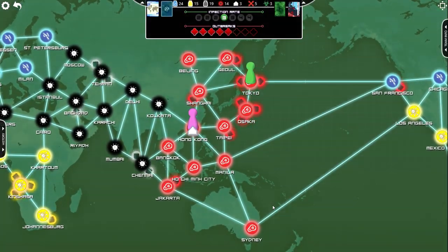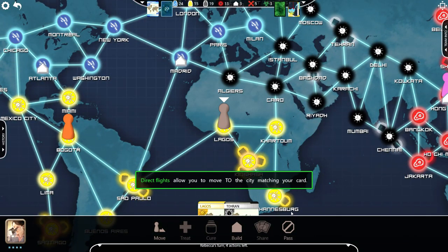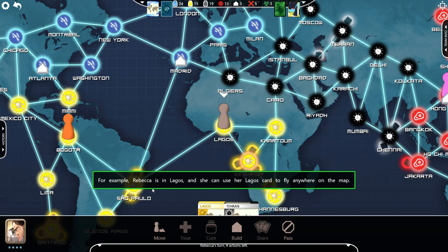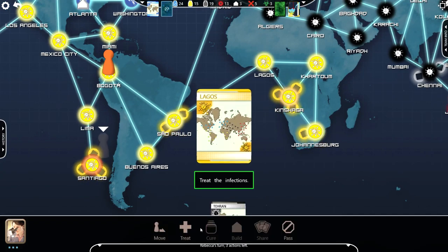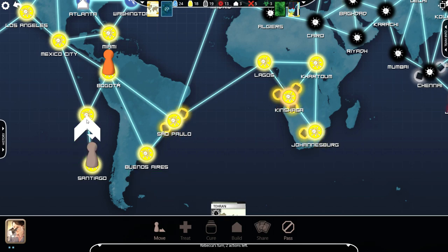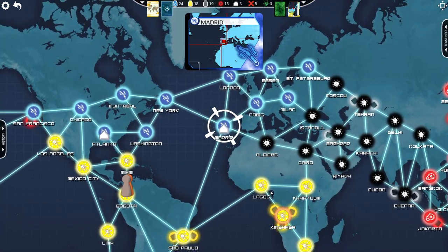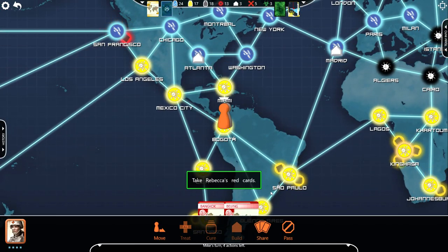Infections are everywhere. Direct flights allow you to move to the city matching your card. Charter flights allow you to move from the city matching your card — for example, Rebecca is in Lagos and she can use her Lagos card to fly anywhere on the map. They want me to go to Santiago, then treat. Use your remaining actions to get to Bogota and meet up with Mike. It's definitely a bit disappointing to play in a single-player context — I think a lot of the fun of this game is probably you and three other people using your unique movement systems and abilities, coordinating how you're going to save the world.